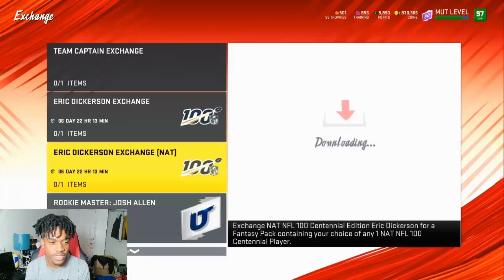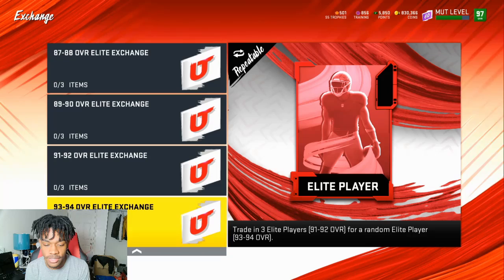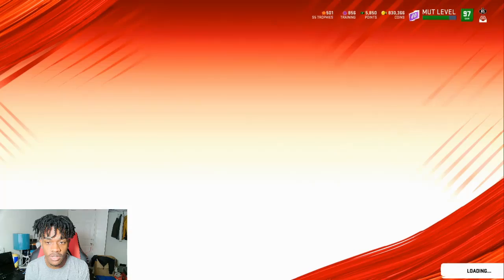In the exchange sets, you can trade 3 cards rated 91 or 92 overall to get a 93 to 94 overall card. This could be really really good. It just depends on whether 93s are down in price, and what's the best 93 or 94 you can pull. I'm really glad they added it.